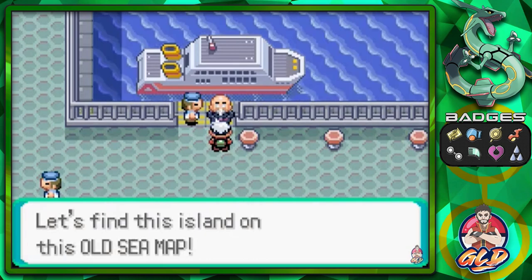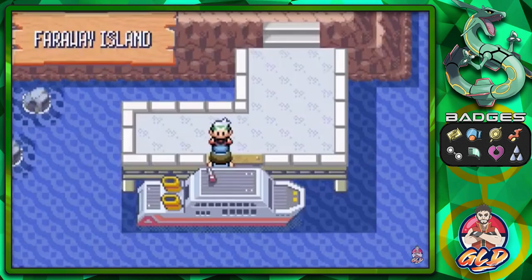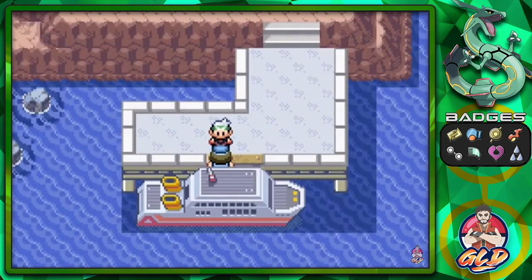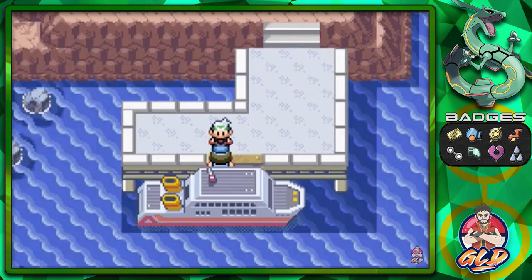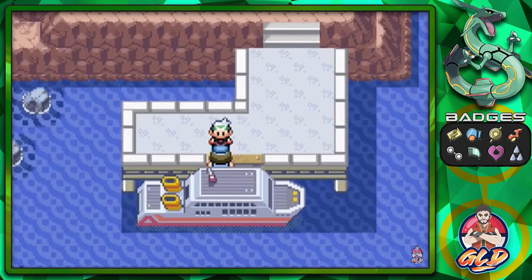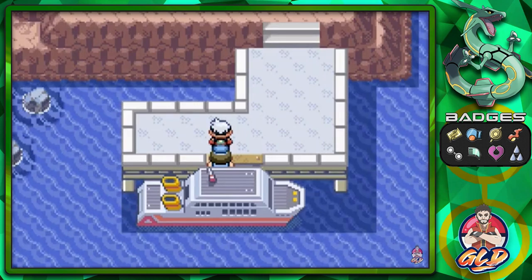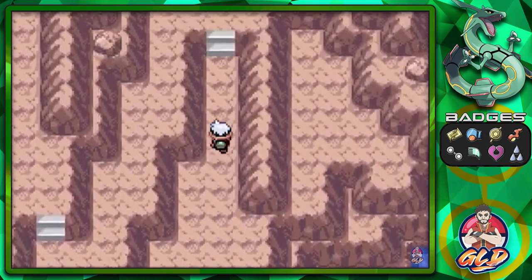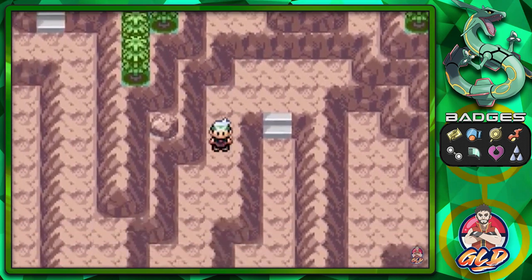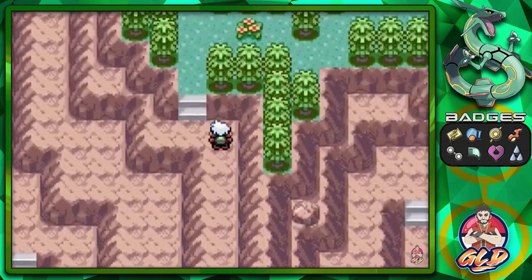And here we are, guys — Faraway Island! Like I said, I already caught the legendary Pokemon legitimately in-game, I don't want to struggle here. So I got myself about seven Master Balls just in case, because we're going to be capturing Mew. As you can see, we're in a mountainous area — there are no items, nothing. It's just mountains, Pokemon, and that's it.